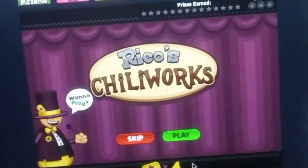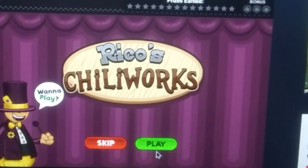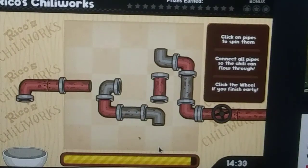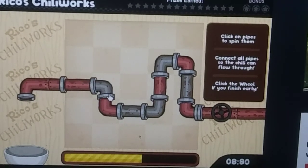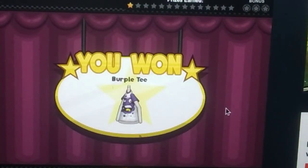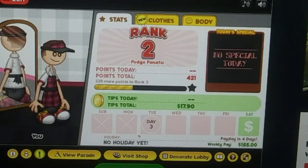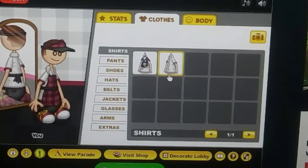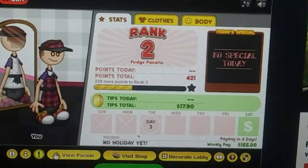All right, let's do this one — Riko's Chili Works! Now we're going to play Riko's Chili Works. I'm good at this. Skip. I got some new clothes — a new shirt! Now we gotta view the parade.